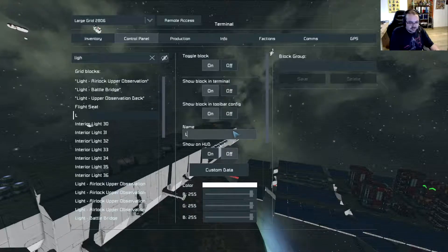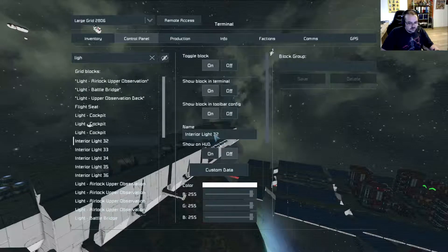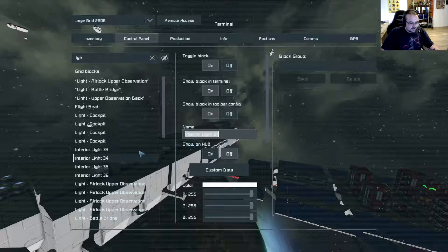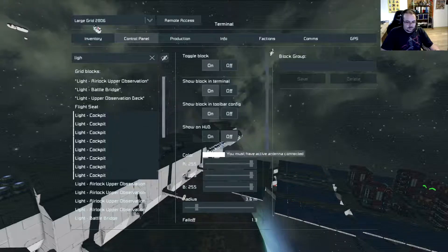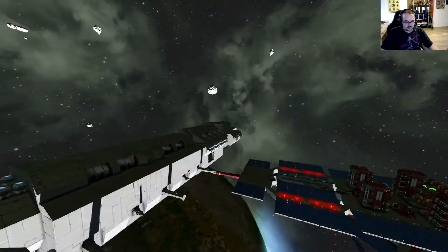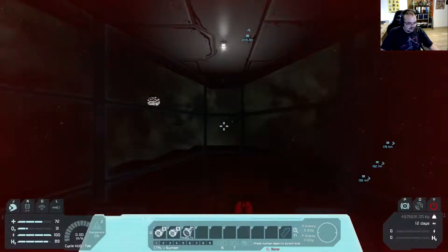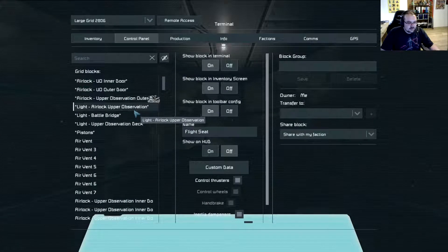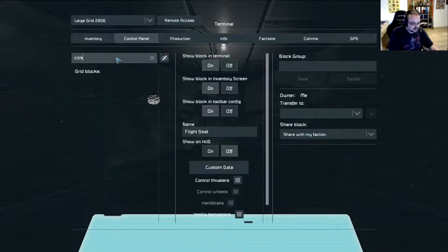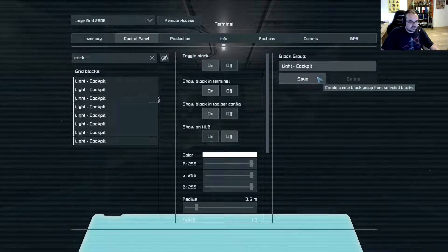So these are gonna be lights. Light, cockpit — let's copy that for everyone here. And then we're gonna see what kind of color we're gonna make this. Oh, we didn't group them, did we? Yeah, let's group them now. Light cockpit — there we go. First of all, let's make them a bit more powerful — 12, 12, 5. And now let's see if we make this red.